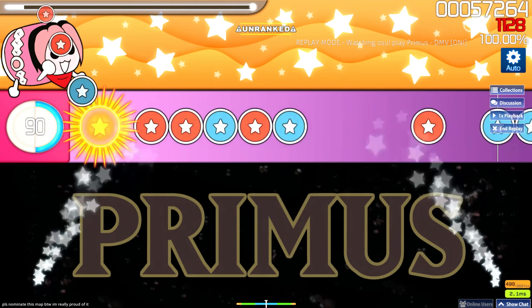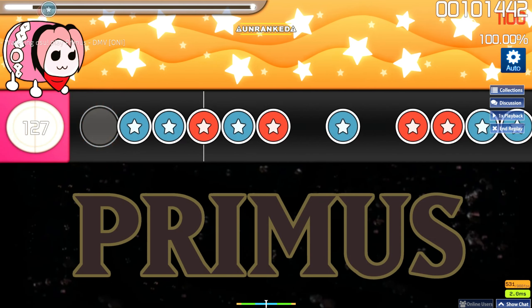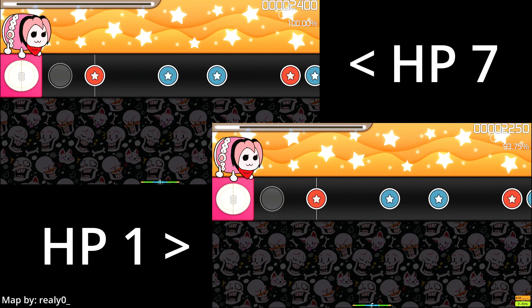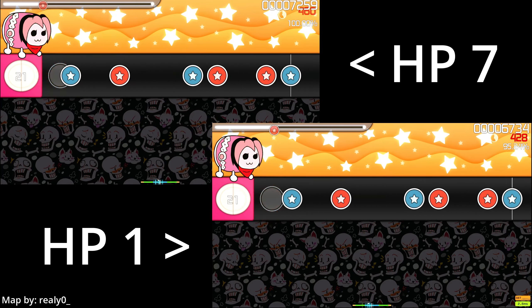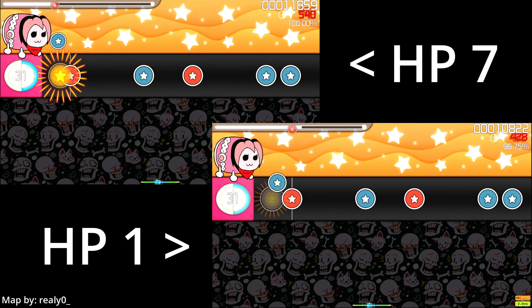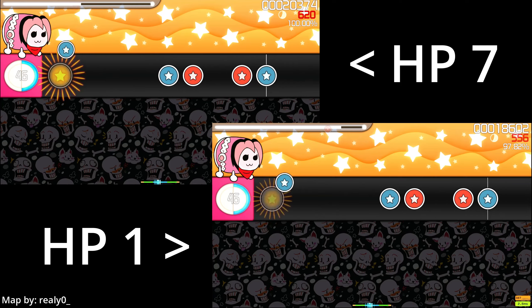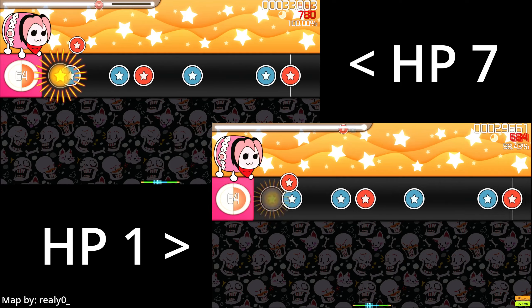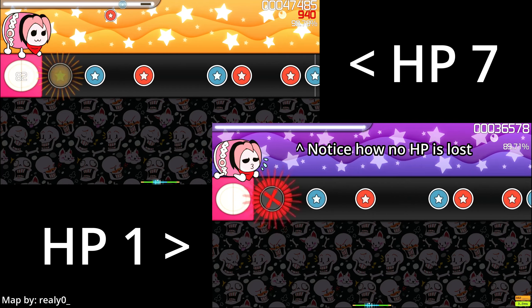HP drain, however, is not that simple. In Taiko, the more notes there are, the less HP you gain per note, and the fewer notes there are, the more HP you gain per note. So HP drain basically dictates how much HP you gain per note — the lower the value, the more you gain, and the higher the value, the less you gain. This is why easier difficulties like Kantan and Futsu have high HP drain values. Since they have very few notes, they get a lot of HP for every single one, so high HP drain values compensate for that.